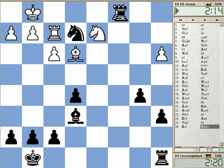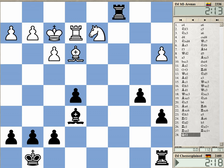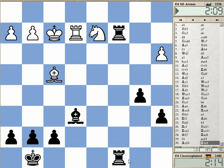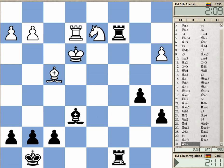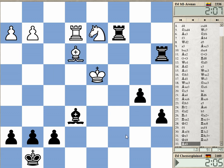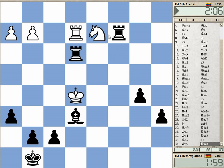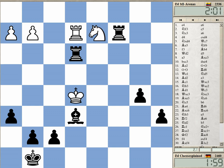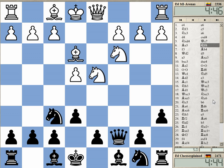Check — that was helpful. Now it's an additional exchange that got lost. Check. Let's see that I don't get a back rank check. White resigns — another piece lost.